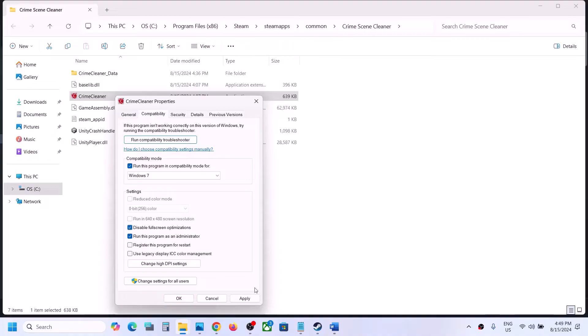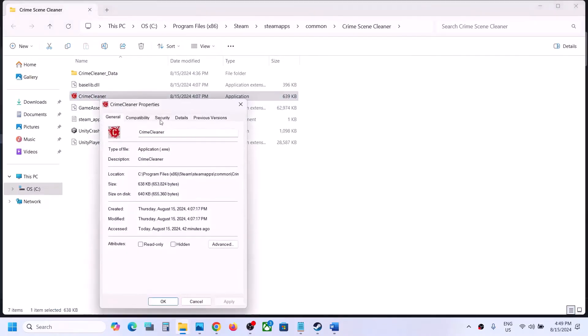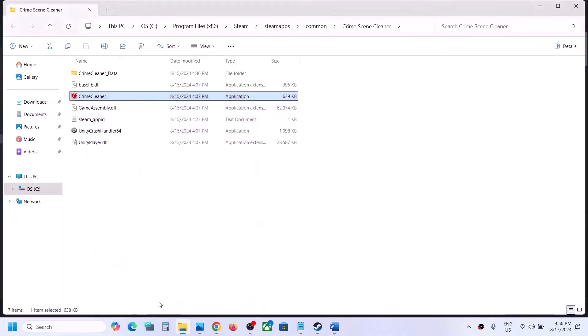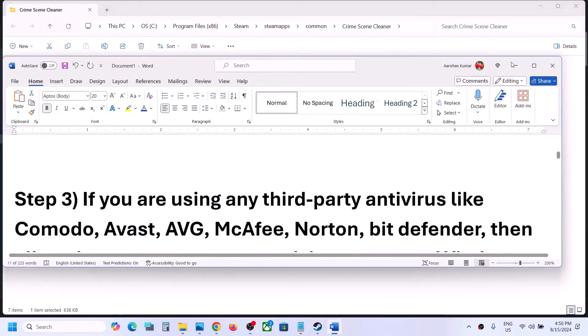Still not working? Put a check on 'Disable full screen optimization,' hit Apply, click OK, launch the game and check. If you've put a check on all these boxes and it's still not working, you can uncheck these boxes and follow the next step — hit Apply, click OK.